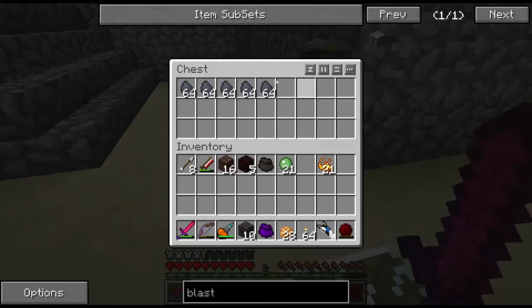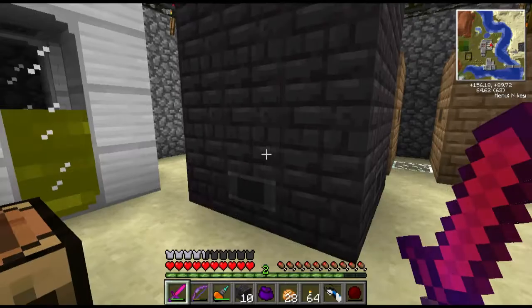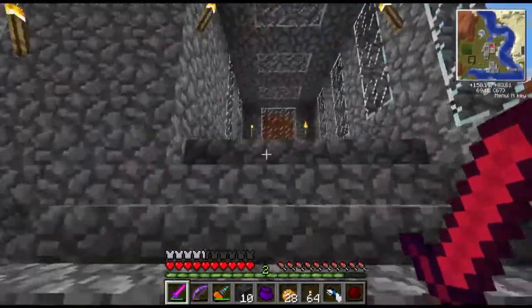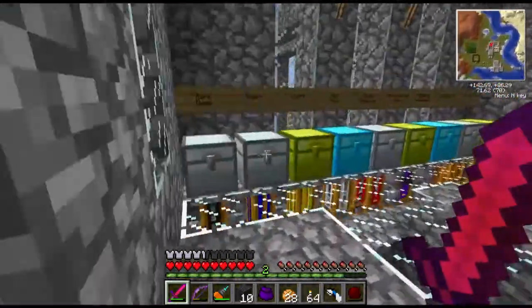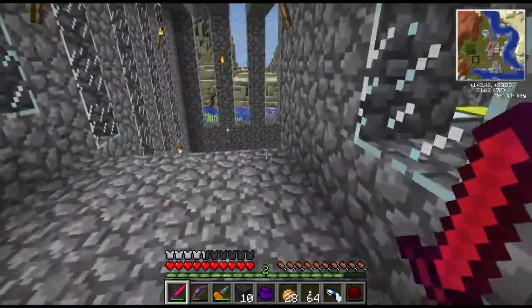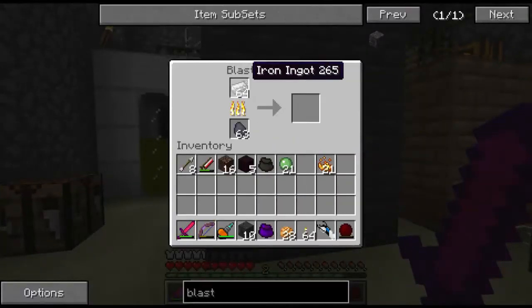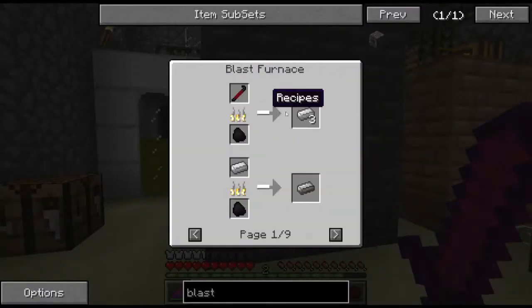So the blast furnace - when you put fuel in there and put iron in here, it turns the iron into steel. So I'm going to go grab myself a stack or so of iron - just like this, there it is. Take our iron downstairs into the blast furnace and just turn it straight into it. You can see it starts working. I think this is a pretty long process, so I will be back when I've got quite a bit of steel, guys.